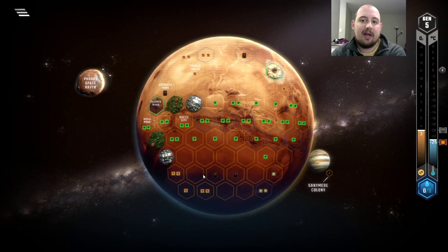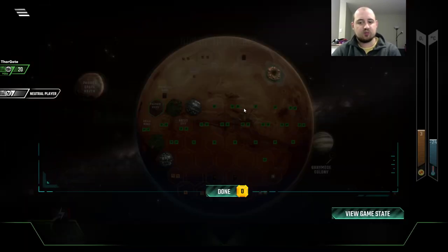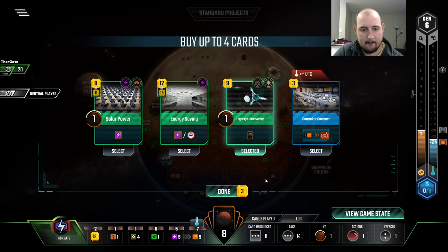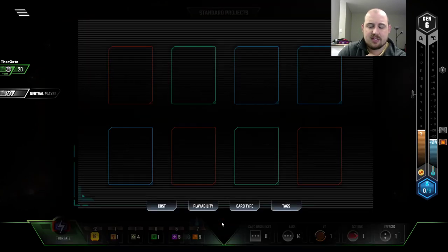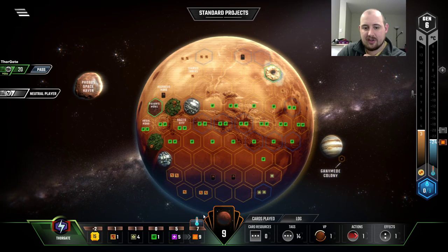I almost took the Steel — it was really close. But I think this is better in the long run as far as value is concerned, and I know I have at least one card that will use it. We have Steel income at three because of our action we can take. Science and energy, which is cheap. But if we really need energy we can spend eight dollars without needing to buy a card. We just don't need it and it's not that great for us.